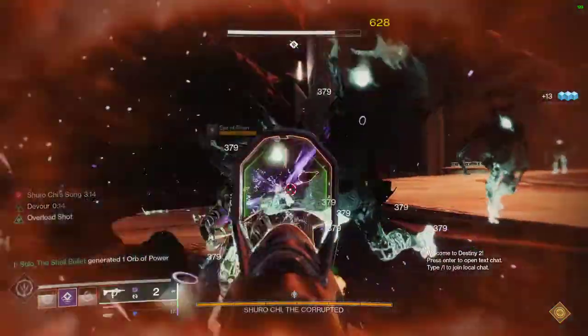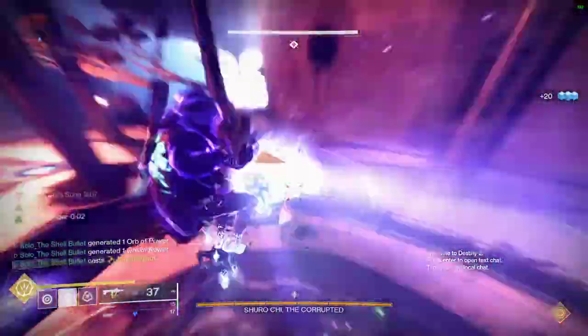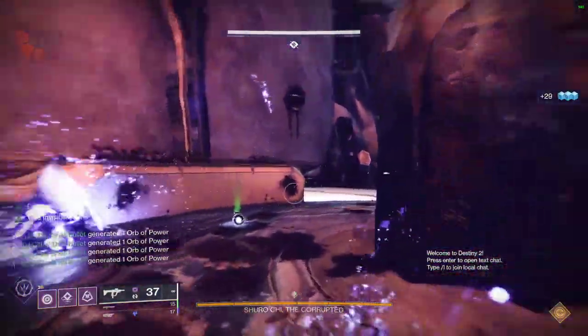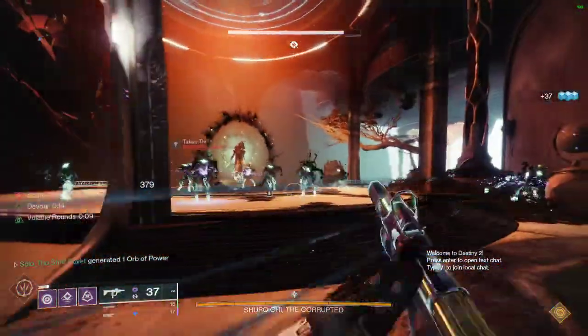I also just learned that you can't get orbs of power when your super energy is full. So the best thing to do is probably use Orpheus Rigs, so that way you get some bang for your buck — you're going to get your super back really quick with this.